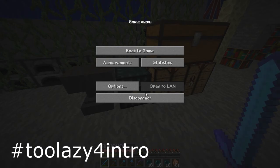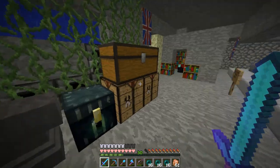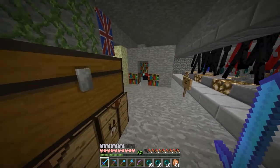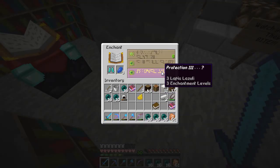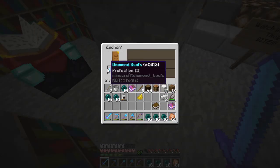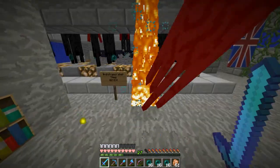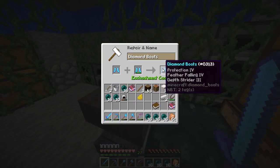I was getting some lag, so let me just re-log. Alright, okay, anyway, we're gonna enchant some new boots because it's always good to have nice boots, right? So let's get to it. Let's put this in there and this in there. Protection 3, okay. Just protection 3, but we could also add it to this and get like protection 4.